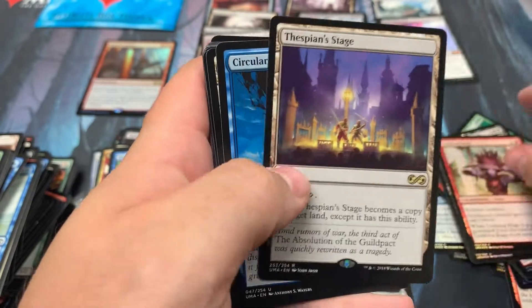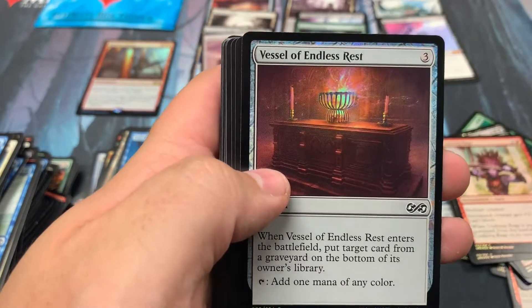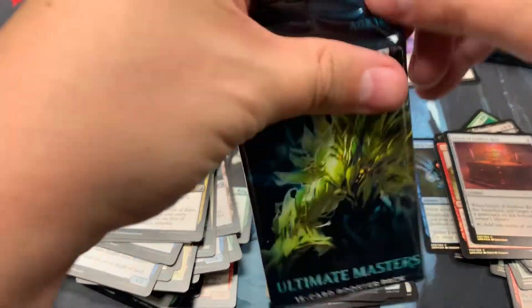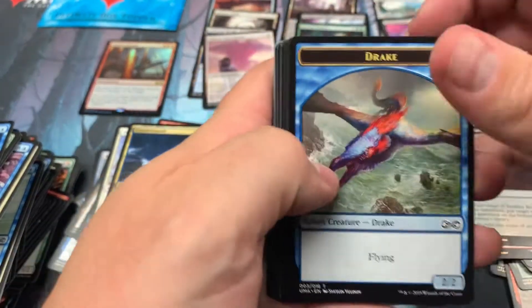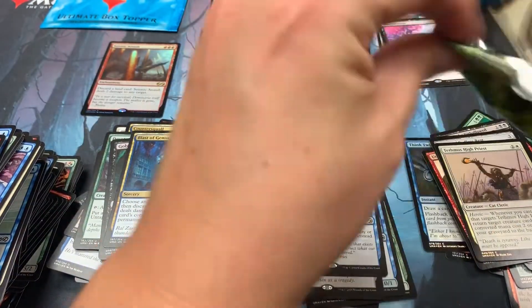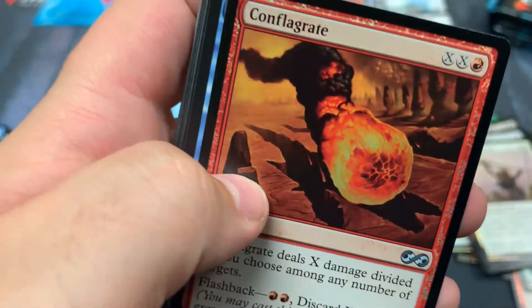Homunculus and a stage. Stage is actually about $2. I always think that looks like the tomb or the altar. $4 flagstone. And we did get the foil seismic assault — not a homerun, but at least not a throwaway. Conflagrate — what is going on there?